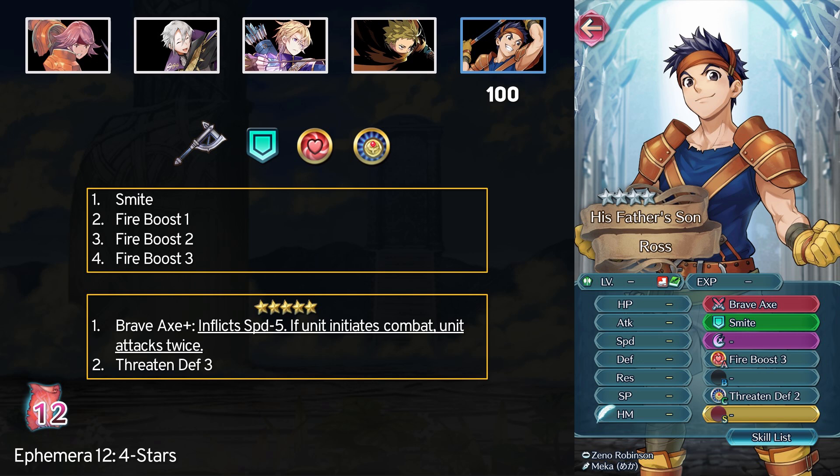Last is Bors. At 4 stars he has Smite, which does have its uses. As for Fire Boost 3, it can work if you want extra attack for both phases at the start of a battle, but taking any damage starts to lower your chances of activating it, and it's very useless in high-end PvE content since the enemies have such high HP. At 5 stars Bors does have the Brave Axe, which is fine, but the new Ninja Masakari Plus axes are just really fun alternatives. There is also Threaten Defense 3, but that can be gotten elsewhere.